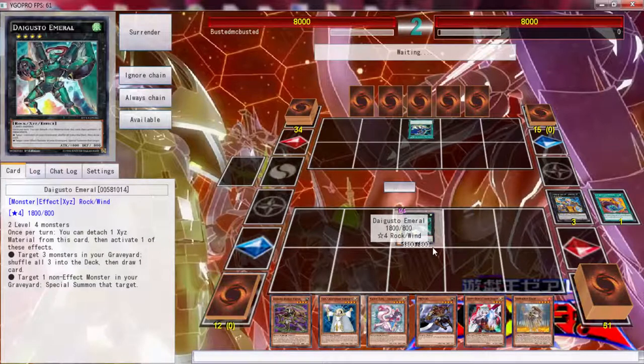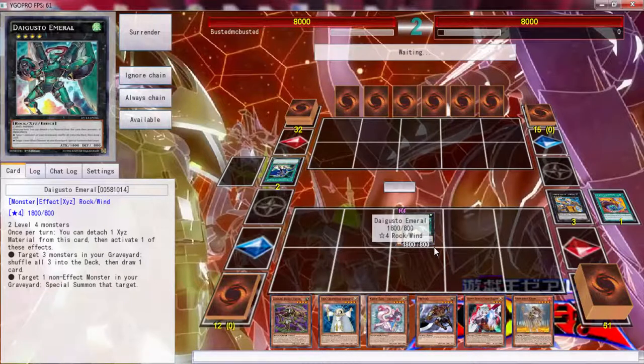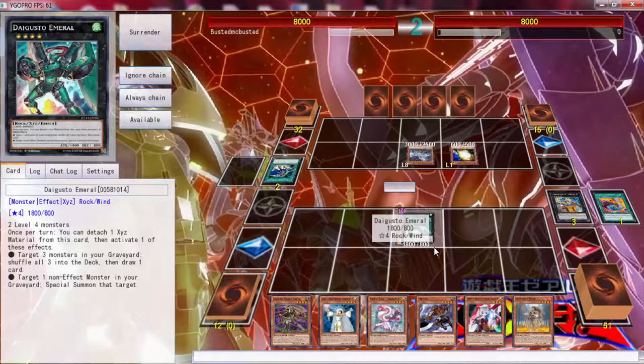I hope you guys aren't hearing that lawn mowing in the background. He's playing Blue Eyes — this is going to be a big problem. Not only does he have alternative dragon, he also has Chaos Max, which means we could be taking a minimum of 4000 this turn. And it doesn't look like we're taking a minimum — oh fuck, we're taking a minimum of 4000 this turn. This really does suck.